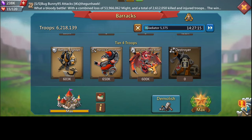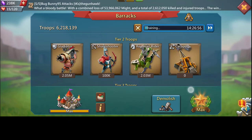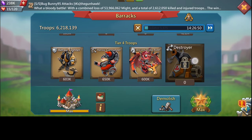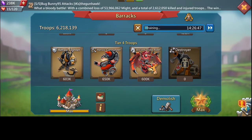For T4, we have the range, cavalry, and infantry. We have 630,000 infantry, 650,000 range, and 600K cavalry. The first thing you'll notice is I have more infantry than cavalry in my composition. Most range ring traps have cavalry as the highest squad, but I have infantry as my highest squad, and there are good reasons for that.